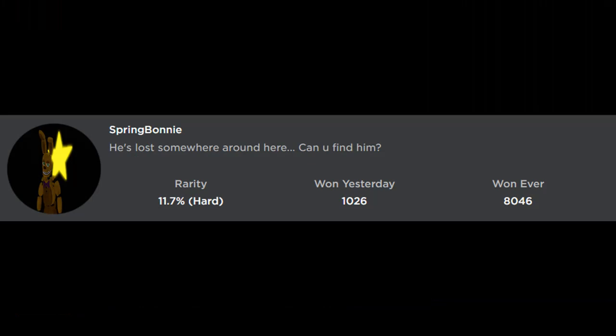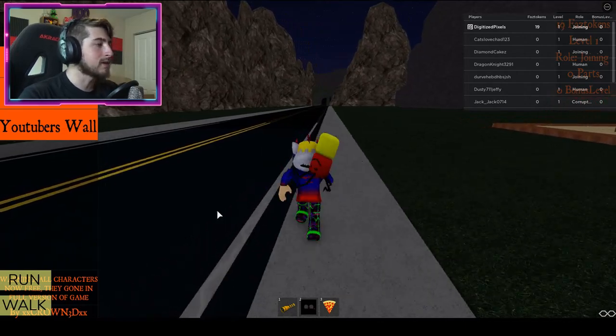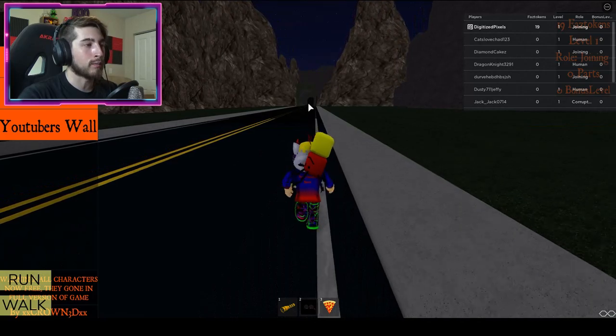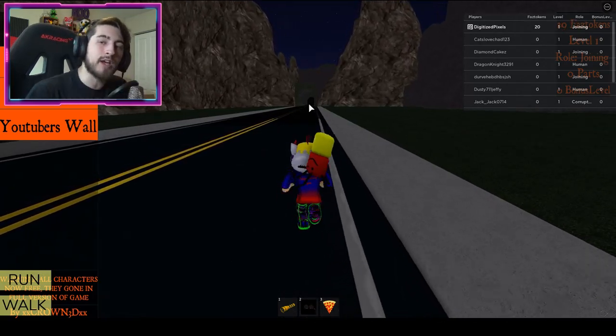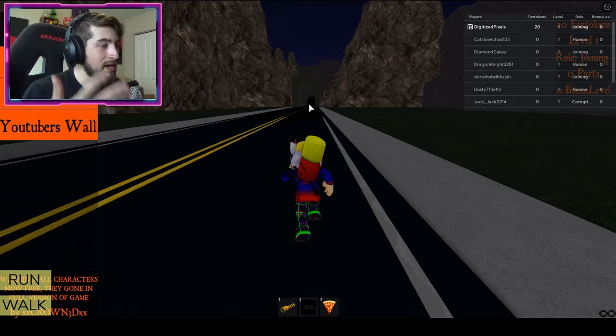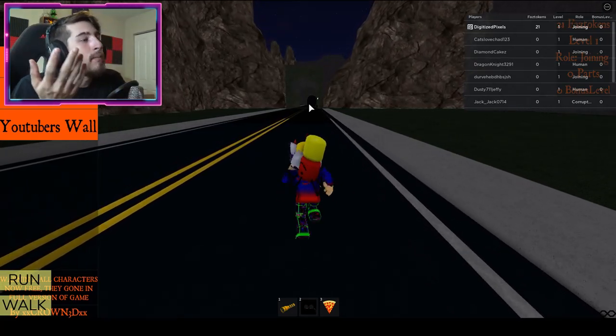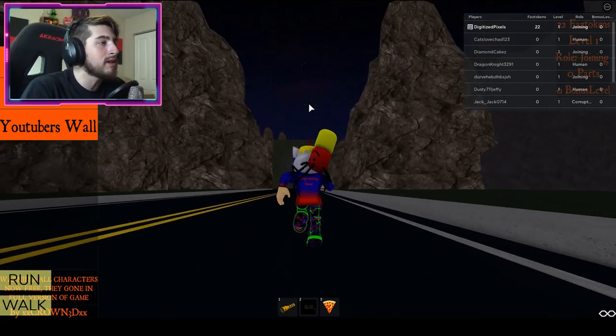The first badge is called Spring Bonnie — he's lost somewhere around here, can you find him? To get this, go ahead this way to the tunnel over here to the right. When we go under that tunnel we're going to see a couple of houses, and yes there is going to be a bit of running and walking in this game.